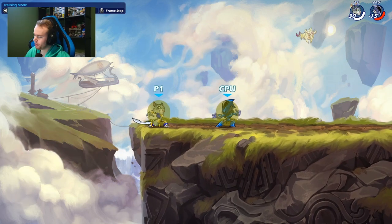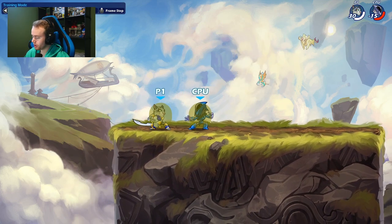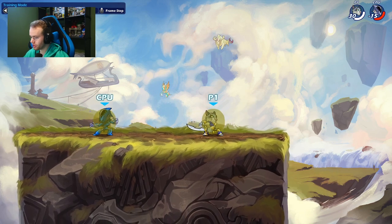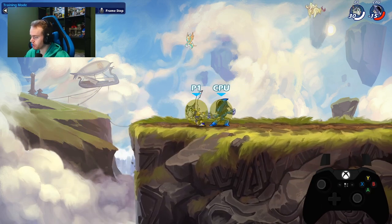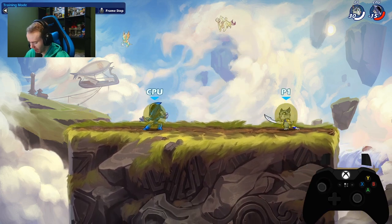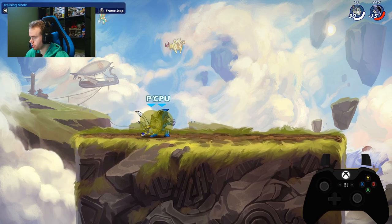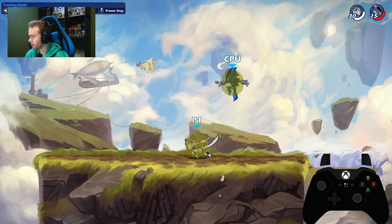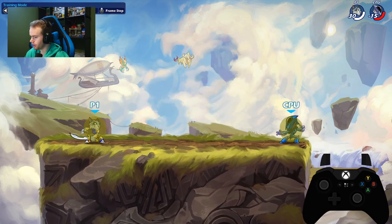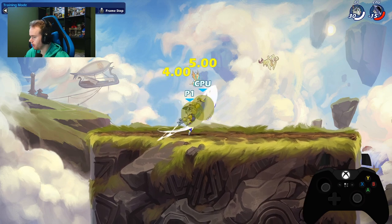Next we have some sword combos. The first is sword downlight down air. How you want to input this is hold diagonally downwards while inputting it — so it's downlight, hold diagonally down to the right, and then down air. If you hold it straight down, you're not going to get on top of your opponent quick enough and it won't be true. But if you do it instantly and move a little into it, it is true.